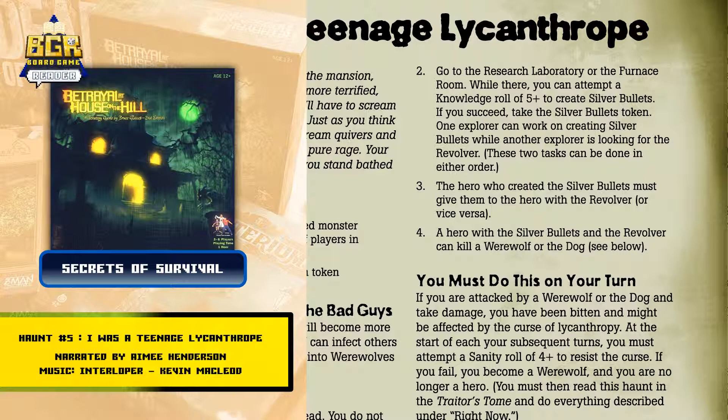Step 3: The hero who created the silver bullets must give them to the hero with the revolver, or vice-versa. Step 4: A hero with the silver bullets and the revolver can kill a werewolf or the dog. See below.